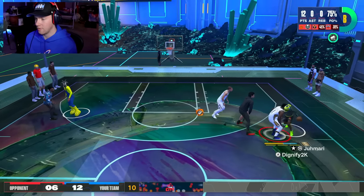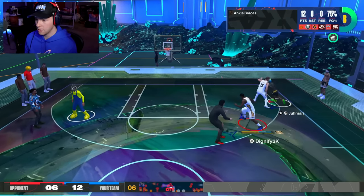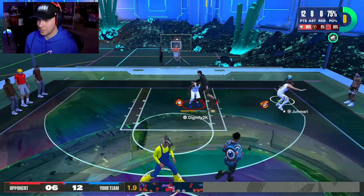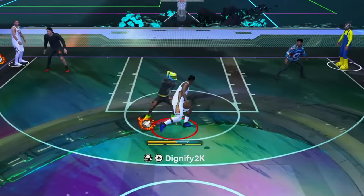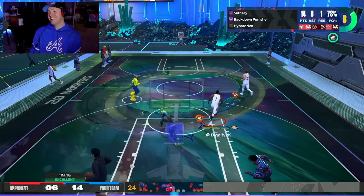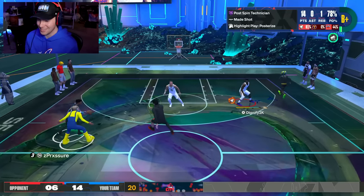Everybody's got low strength, so it works. It's funny how everybody plays the exact same way. I should do my Physical Tech real quick and see if I can box this guy out. This is not fair — there are so many Hall of Fame badges. It's crazy. I'm just spinning off people, getting contact dunks, and the meters are huge.